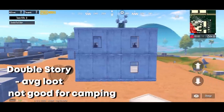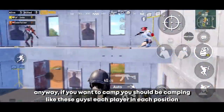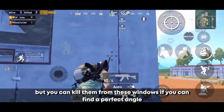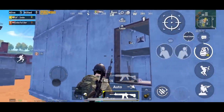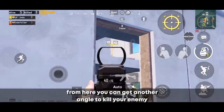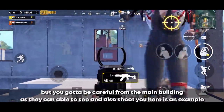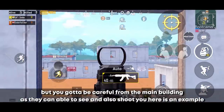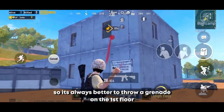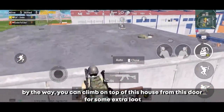Now some tips about the double story house. It has average loot and is not great for camping. If you want to camp, each player should be in a separate position. However, enemies can kill you from the windows if they find the right angle. From one particular spot you can get another angle to kill your enemy. The only spot where enemies can't get an angle on you is the best spot to hold in this house — but be careful, as players in the main building can see and shoot you. It's always better to throw a grenade on the first floor. You can also climb on top of this house from the door for some extra loot.